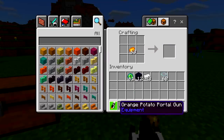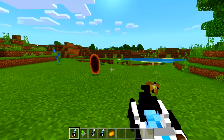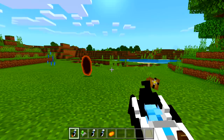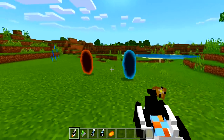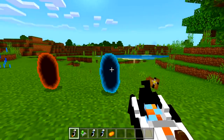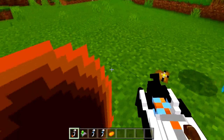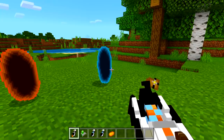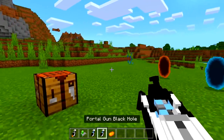If we shoot this one — check this out — it looks like a normal portal. You also get this person talking. Now if we shoot it again we get the blue one. So obviously if we go through this blue portal we'll end up on the other side. Let's go in — there we go, very nice. Works exactly the same as the portal game.